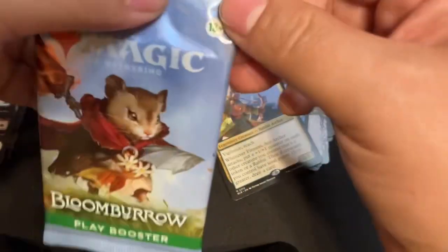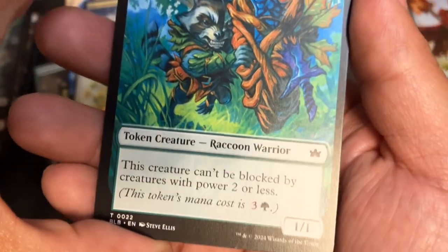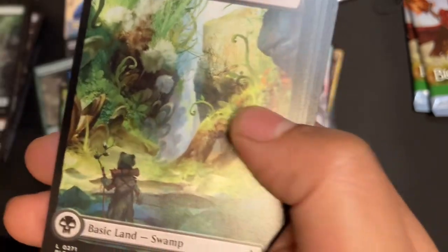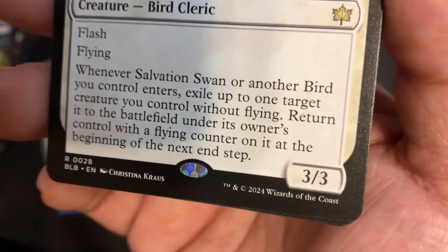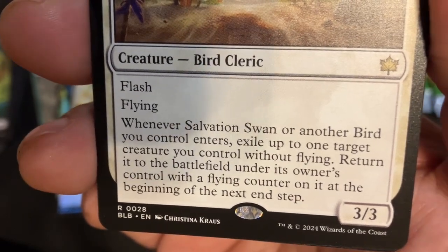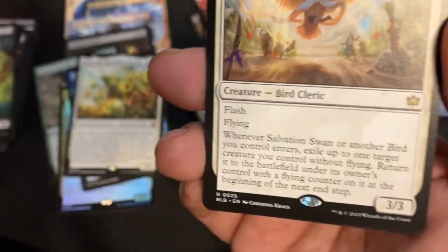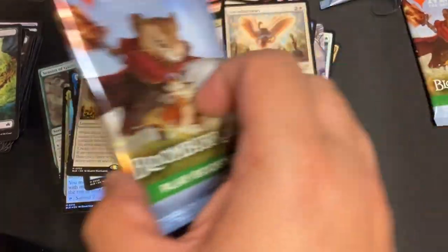No more Dew Drop — so now we're on the last three packs, ladies and gentlemen. Thank you very much for joining me on this continuation of the Bloomburrow adventure. More Offspring! Rush Shield Rampager — this creature can't be blocked by creatures with power two or less. And then we got a Foil Intrepid Rabbit, Swamp, Salvation Swan — four cost, 3/3 with Flying and Flash. When Salvation Swan or another bird you control enters, exile up to one target creature you control without flying, return it to the battlefield with a flying counter on it at the beginning of the next end step. You have to build around this — you need a mix of flyers and non-flyers. No Dew Drop.